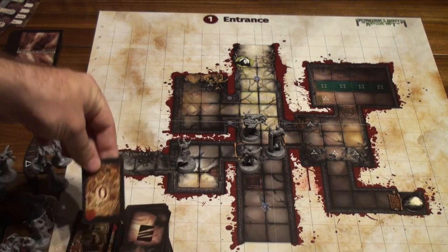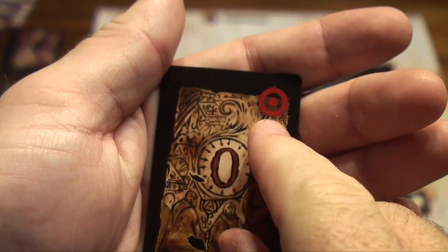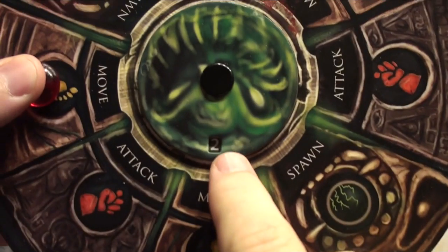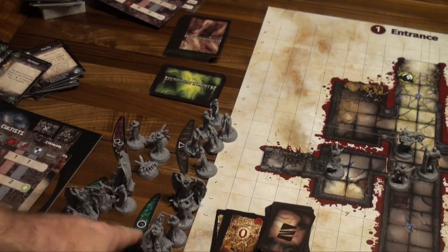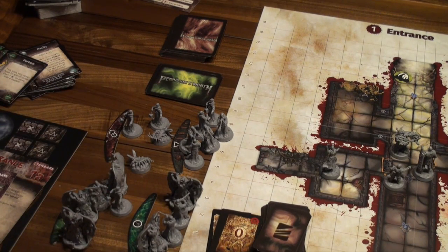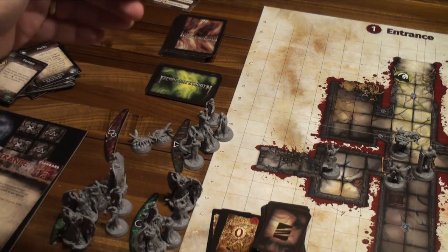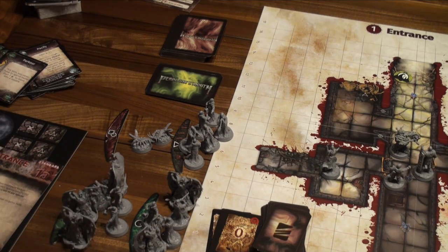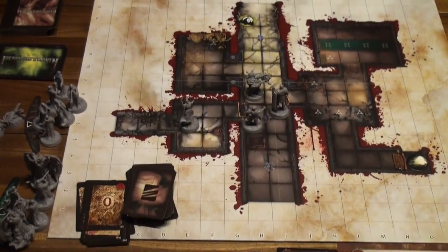We draw a card — it has the bullseye, so we will spawn this time. We check the threat level, which is still two, so we bring out two. There's a primary spawn and secondary spawn. I have two acolytes and two bone worms in reserve. I put one at the primary and one at the secondary spawn. Because I drew a zero, the marker doesn't move. Nobody is currently on the board, so nobody comes out this time.